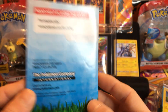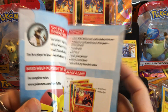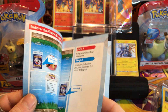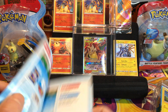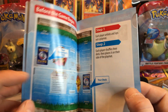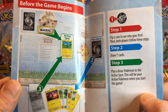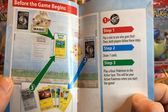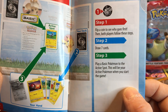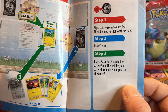This is cool, this is awesome - I'm very excited to show you guys this. We have a Charizard in there. Before the game begins, it shows you: step one, flip a coin to see who goes first; then both players follow these steps. Step two, draw seven cards.